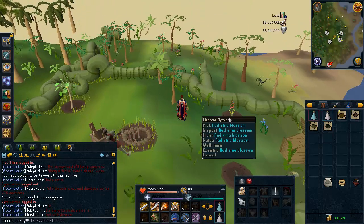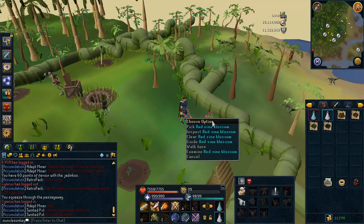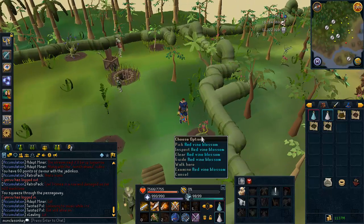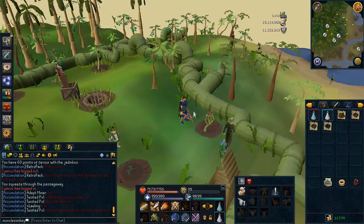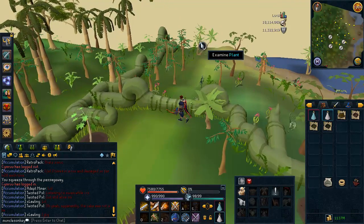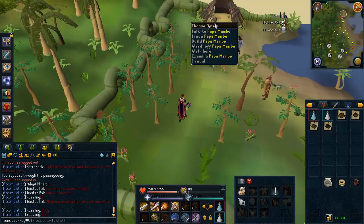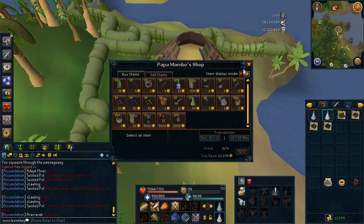Before you spend any points on seeds, you want to make sure that you have a flower planted in this patch right here — it says red vine blossom. There are red, blue, and green vine blossoms; it does not matter which one you plant, just plant any of them. If you do not have one planted, you will not get any of the Herblore Habitat seeds when you spend your reward points at the offering stone. You can buy one of the flower seeds from Papa Mambo, who is up there. There he is — you just trade with him.